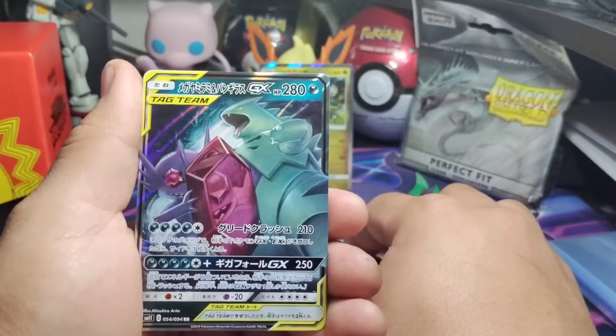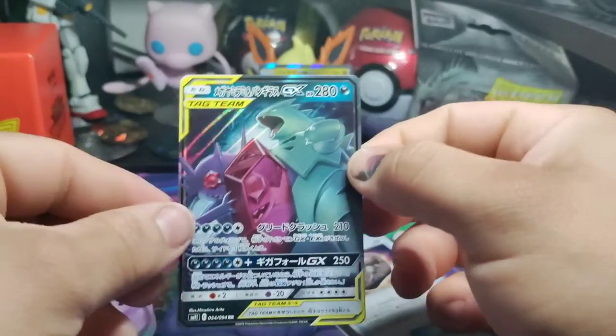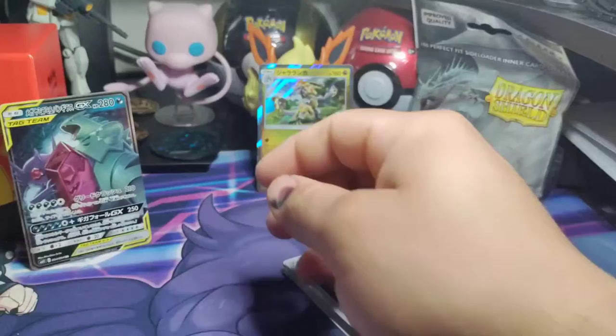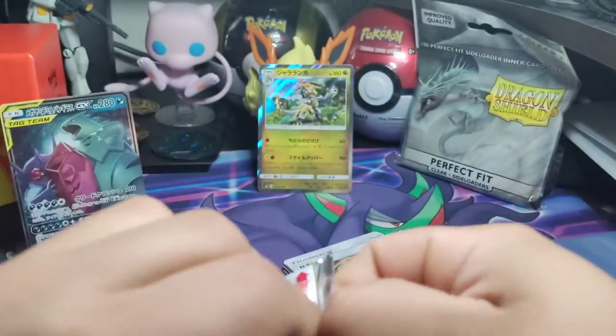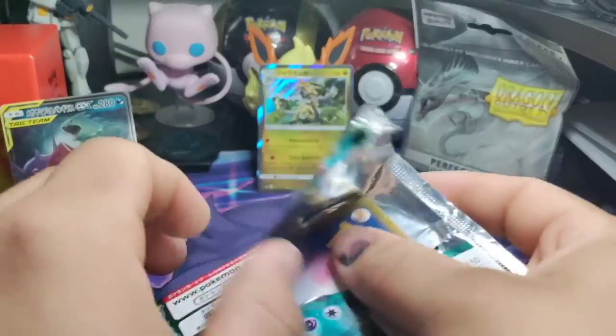And a Tag Team — Tyranitar! And what's the other guy's name? Sevillain — GX card! Look at that, I won! I like that card actually. Thank you so much to my friend for sending me this. Such an amazing set — well, not set, it's just... I've never opened up these packs before.